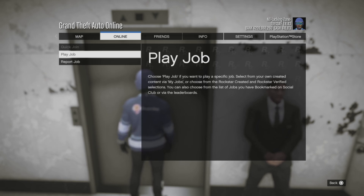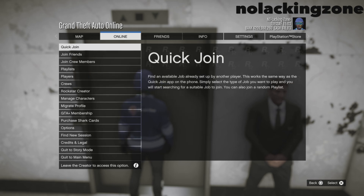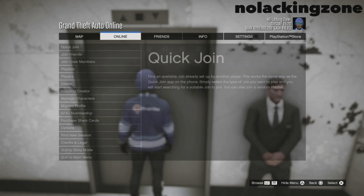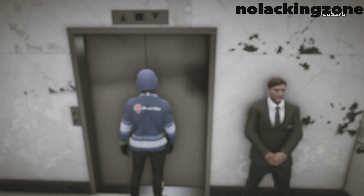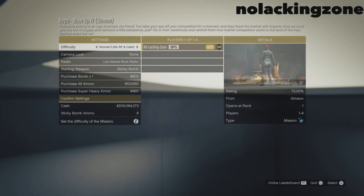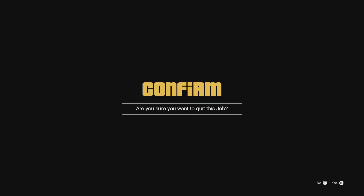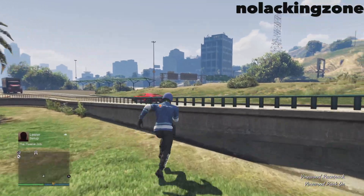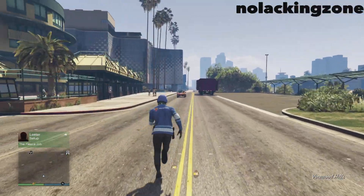After 20-30 seconds, click Circle or B just one time, then click back on Quick Jobs and wait until it's no longer grayed out. If it's still grayed out, exit once more, click Quick Jobs again, and wait. Once it's not grayed out, fully exit the pause menu and spam X or A very quickly. You need to see yourself walking into the casino elevator doors — it will put you in the job. Once you're in the job, simply back out. You should be falling under the map and your map should be grayed out.